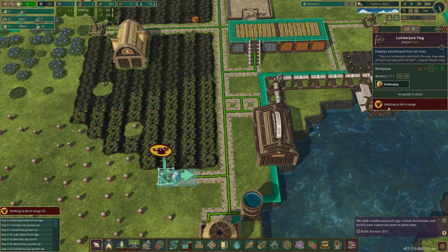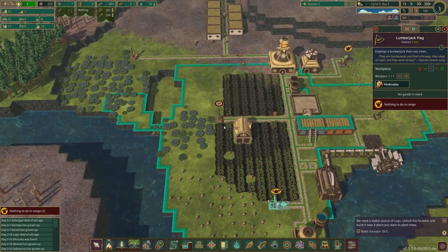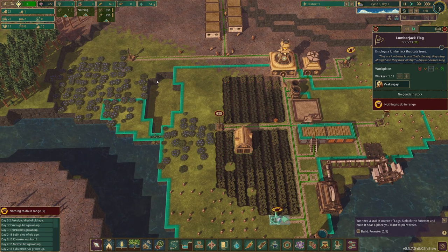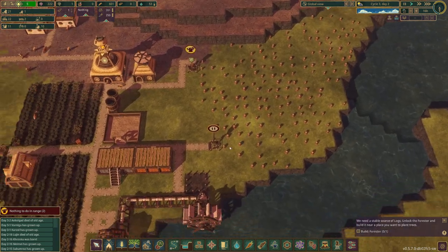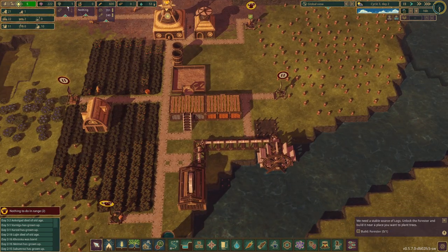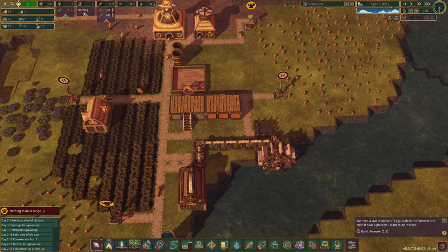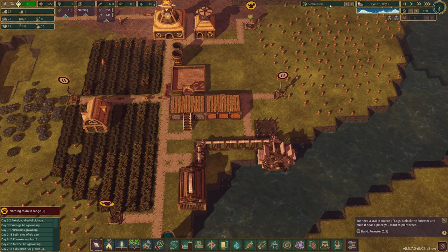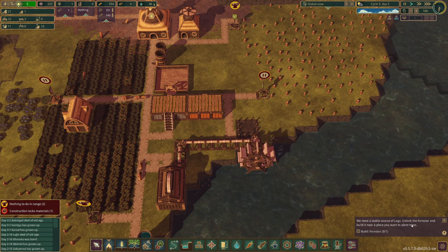Nothing to do in range. Our storage is full because we're doing really well. The only thing we are short on is lumber — planks. Wellbeing is five, that's good. Our mission today is going to be getting a stable source of logs.